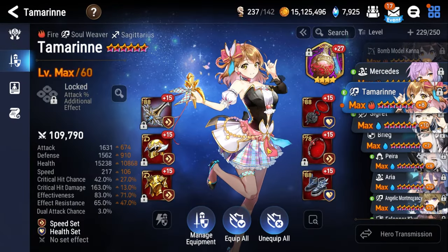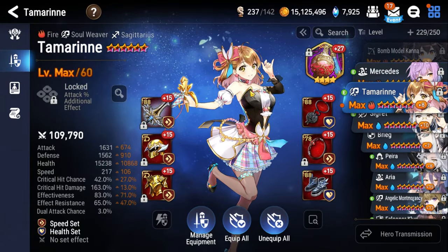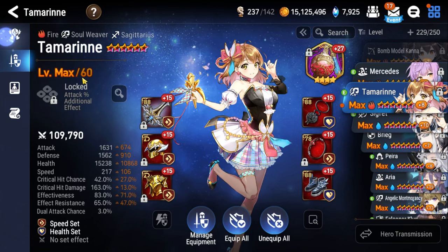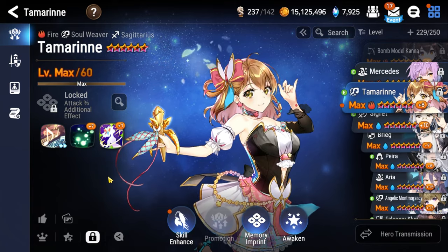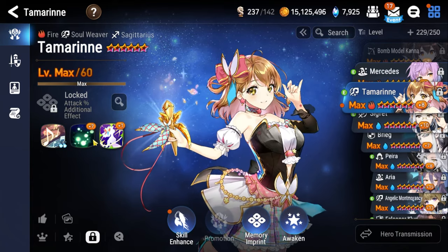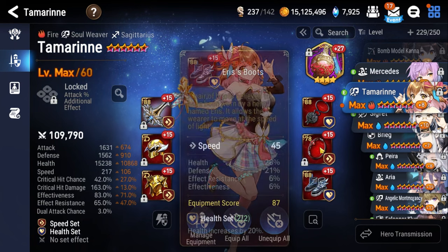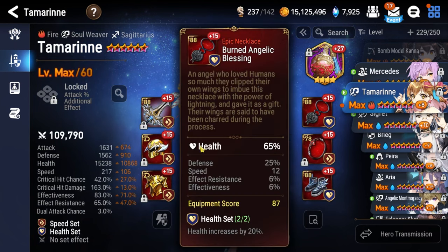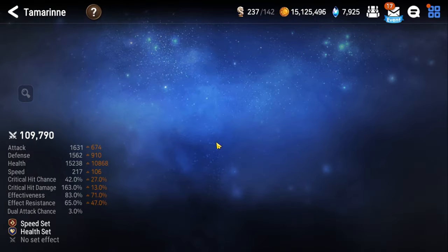For our healer, we're playing Tamarin because she does it all — best overall Soul Weaver probably in Epic 7 for PvE. The main reason we're playing her is because once we're in idle mode, we get a guaranteed dual attack with whatever our main damage dealer is. Obviously you want plus 7 on Song of the Forest, plus 1 on Shining Star. Boots our speed, health percentage on the ring, health percentage on the necklace. I have Wanderous Potion Ball here as the artifact, but you can play whatever you want.